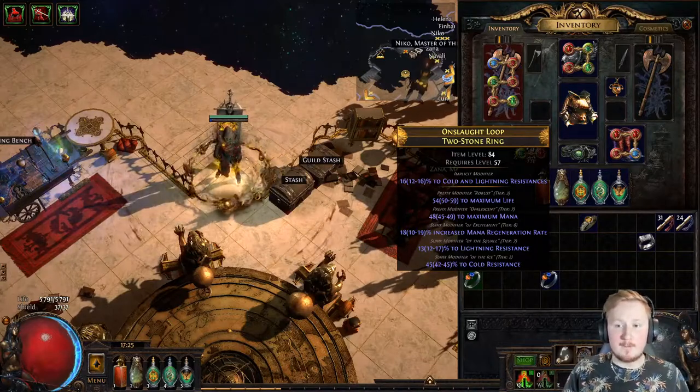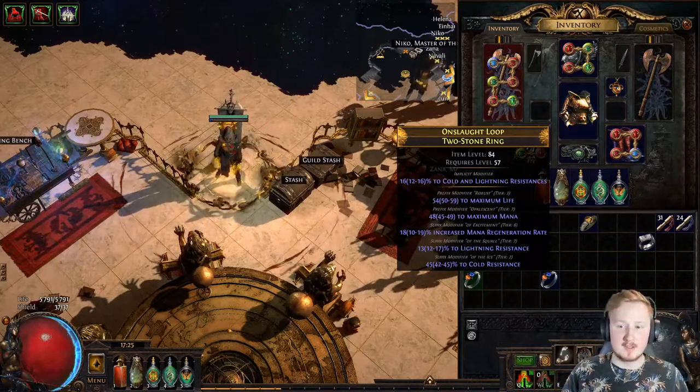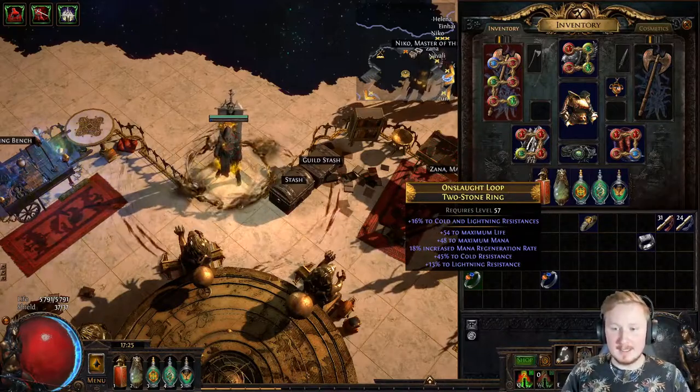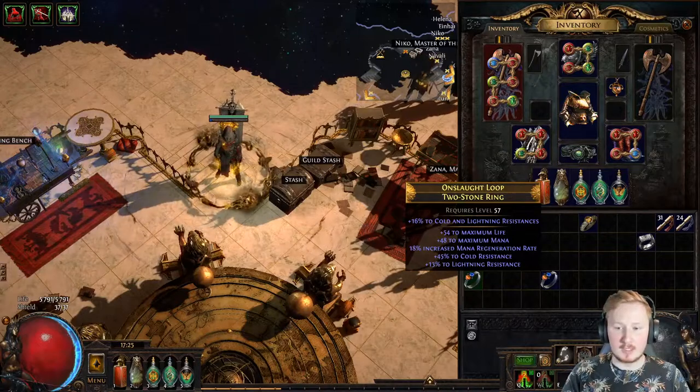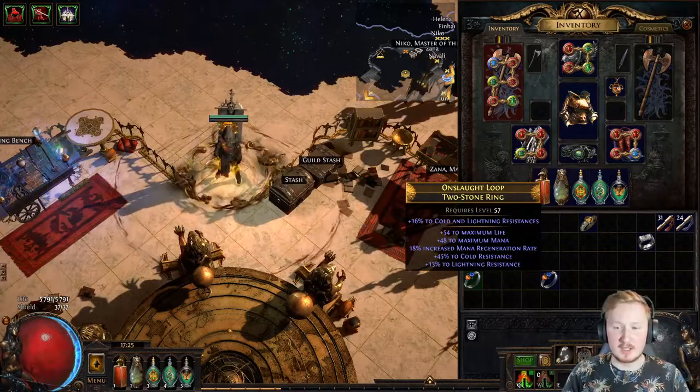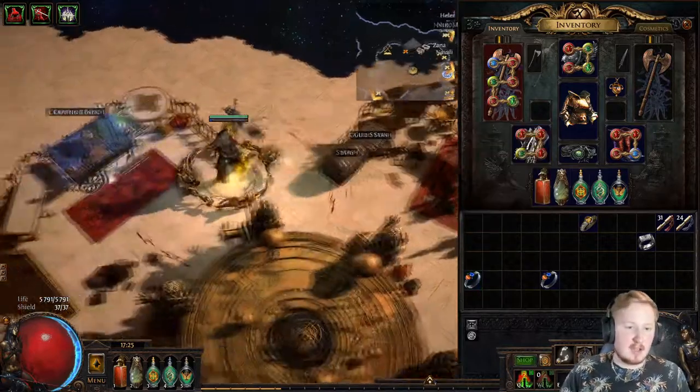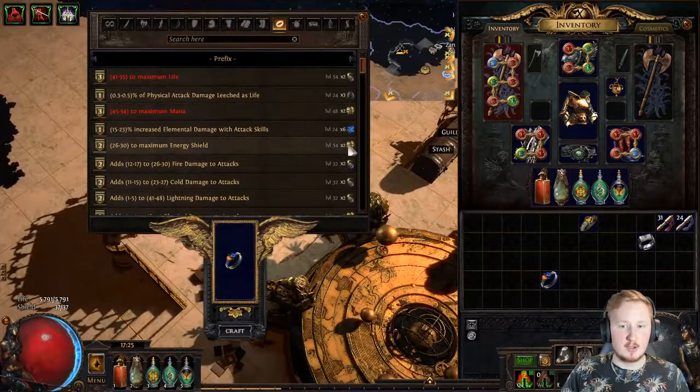So according to what I just said, there is an open spot for another prefix on this item. If we look at this item we see that we have life, cold, lightning — it's a two stone ring with cold and lightning as well, so it's a pretty decent ring with good life and good resists.